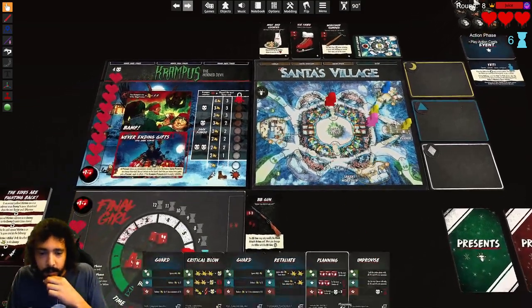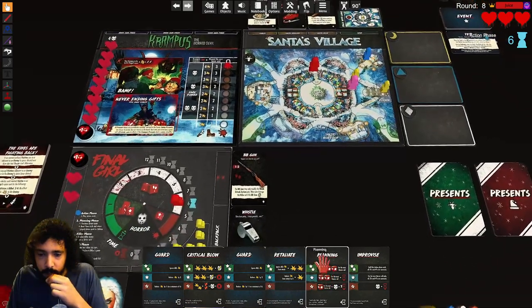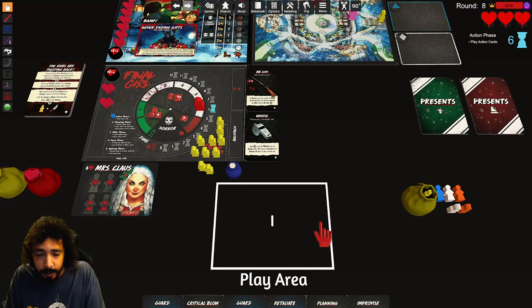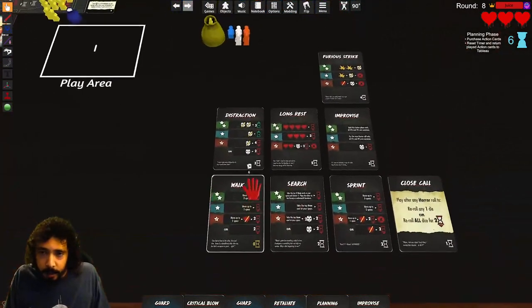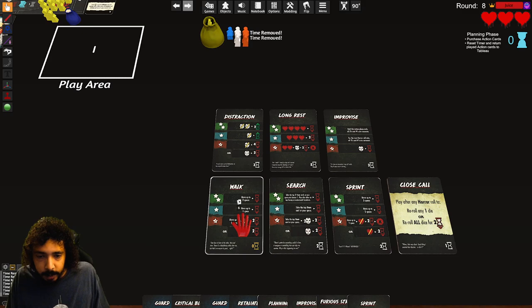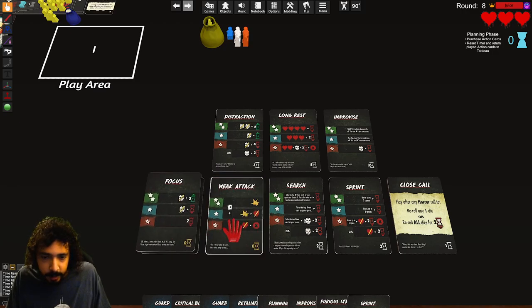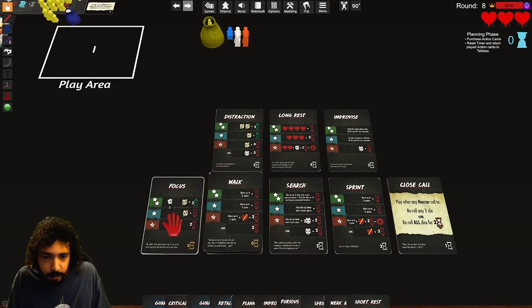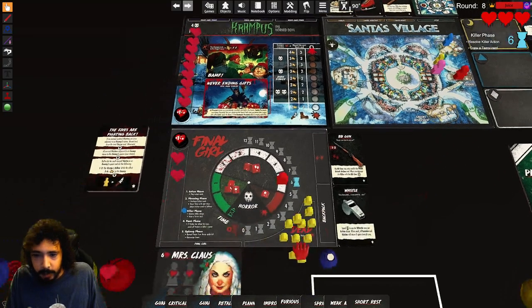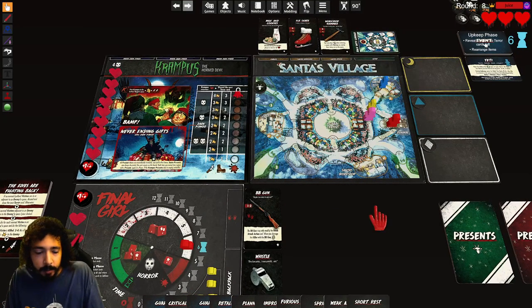Action phase — I can't move so I'll hold with what I've got. I'll take a furious strike, sprint, and then I'm going to take a weak attack and a short rest. Killer phase — spawns to the farthest target, this one dies, and that's it. Nobody panics. Upkeep — the yeti moves again.